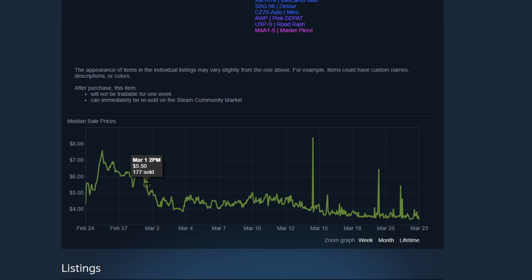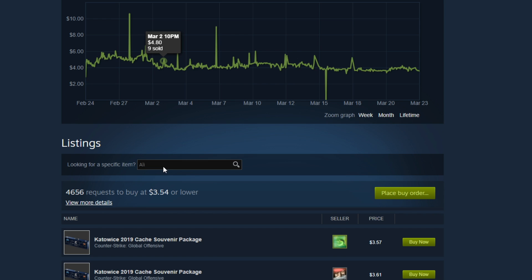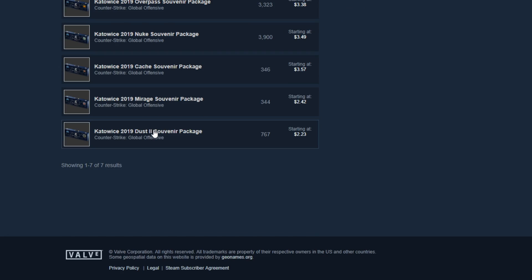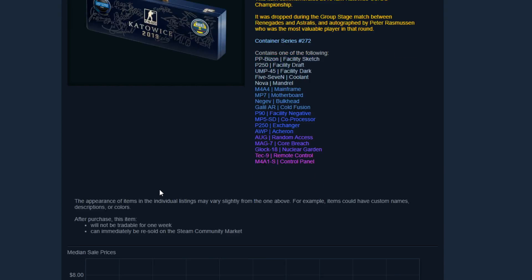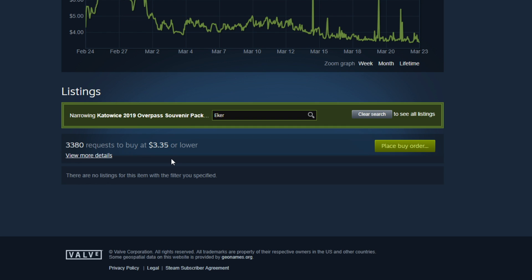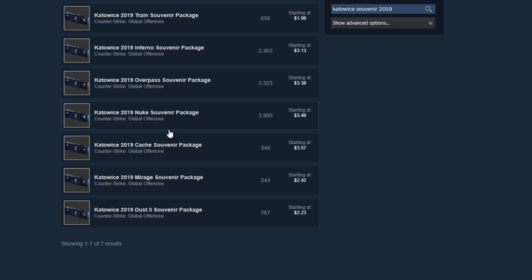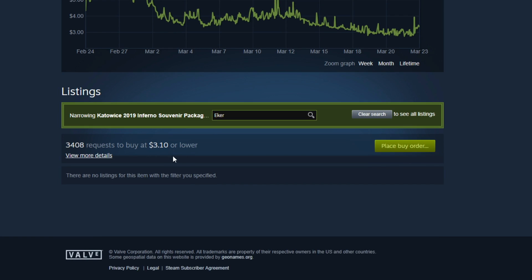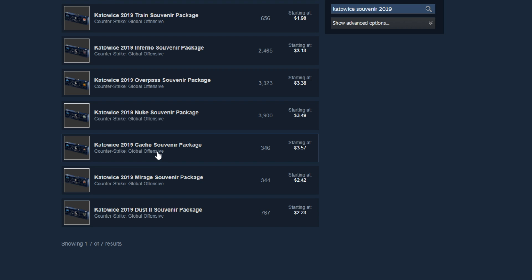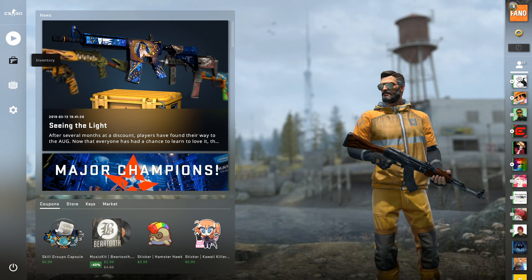Currently I can't find any Woxic souvenir packages on the Steam Market, so maybe consider going after him. Jame's souvenir package is also pretty rare, and Xantarez only played five maps and didn't get that many MVPs so he's also pretty rare. Another reason why Woxic's souvenir package will be rare and valuable is that he's no longer with Hellraisers — he recently moved to Mousesports, so his Hellraisers souvenir package will be one of a kind. He is also a future star and a very good player.